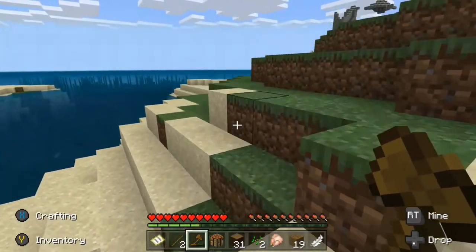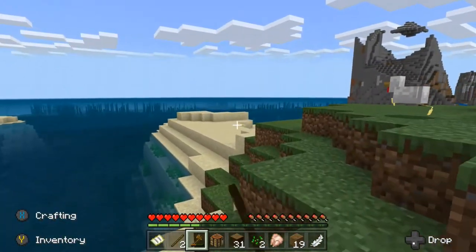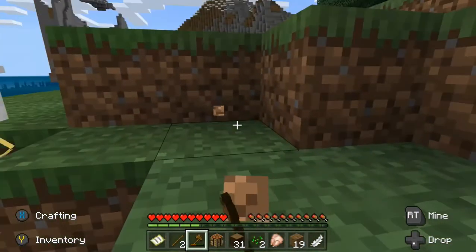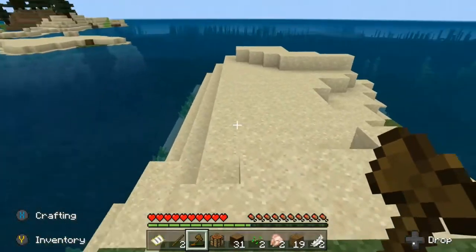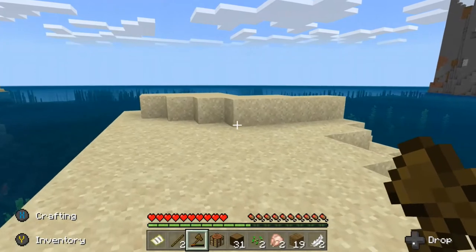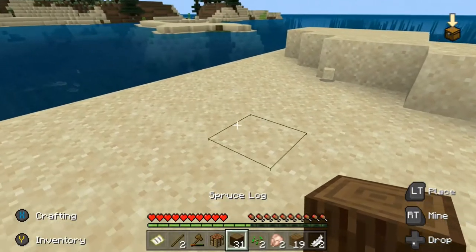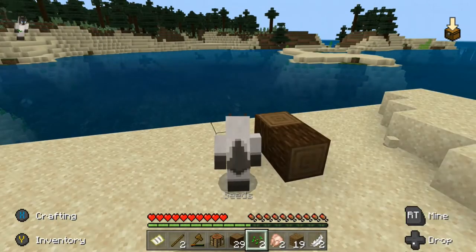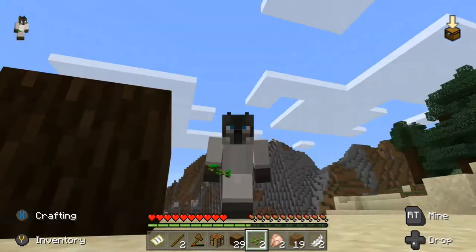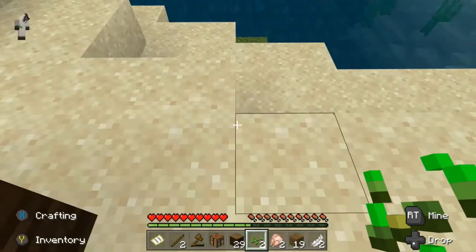I'm thinking we do a beach house — that'll look really nice. Oh yeah, let's do it on this island. Yeah, this is a really nice world. Okay, so we're gonna build our house here. This is a really nice area. We could fish for food in a little bit, and maybe we get a cat if we find a village.